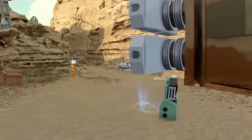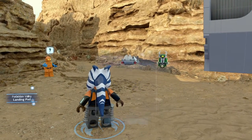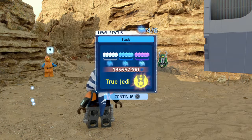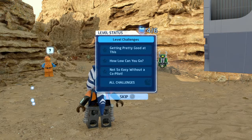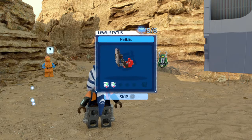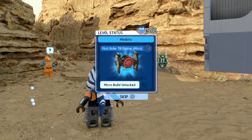Let's look at the end total screen. That is level complete. We had two studs bars before, but now we have all three giving us the True Jedi level. We got all three level challenges completed, and we got all five mini kits giving us the First Order TIE Fighter.